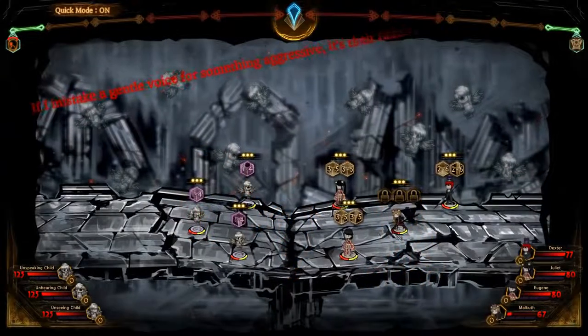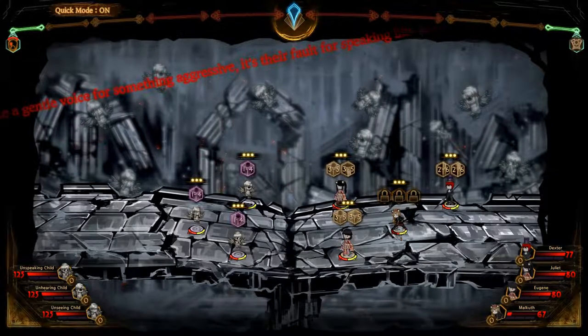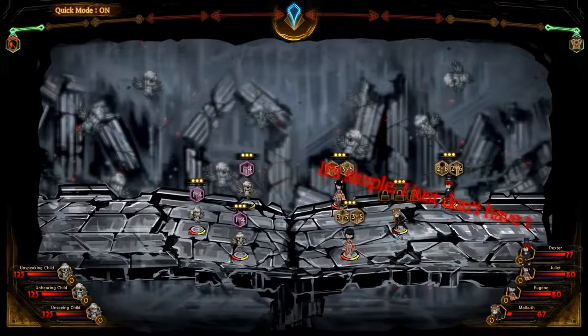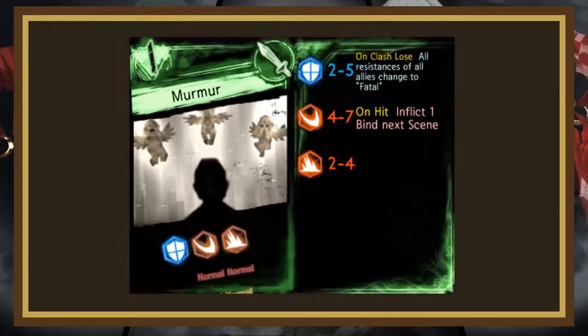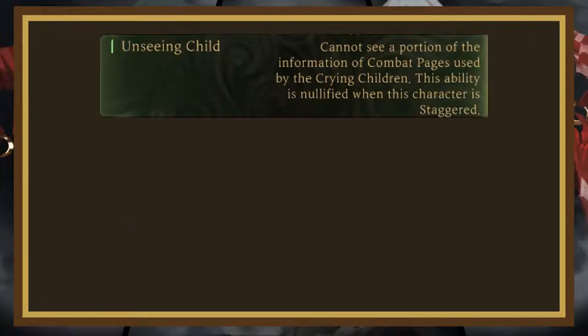The reception of the Crying Children is another boss reception against Philip, and unfortunately is yet another boss that isn't very fun to play against. This is a 7 phase fight and begins with the unseeing, unhearing, and unspeaking children. They only have one page, Murmur, which isn't very threatening. However, you'll notice that the information of the page is hidden, because of the unseeing child's passive, which hides all the information of their combat pages.